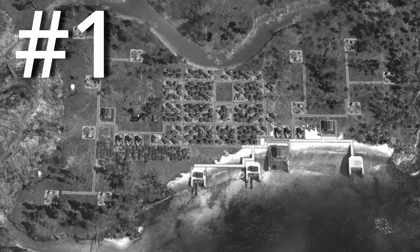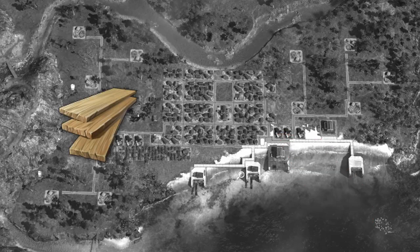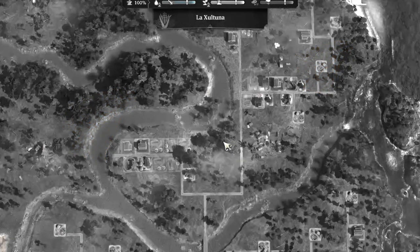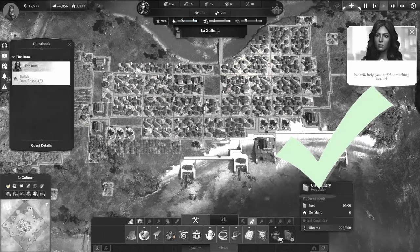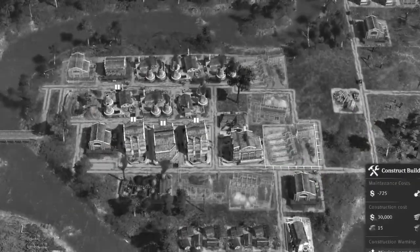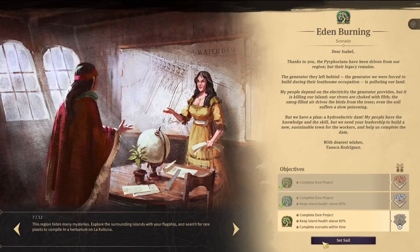Number one, we started by creating a turn as quickly as possible by cutting a lot of trees. Then we moved on to our industries with three industry hubs. After that, instead of moving to the first level of the dam as soon as possible, we actually moved to Obreros. Then we started level 1 of the dam, but our focus was already on the next stages: building the necessary factories like the electric cable factory, the cement factory, and the steel factory, as well as increasing our Obreros number.